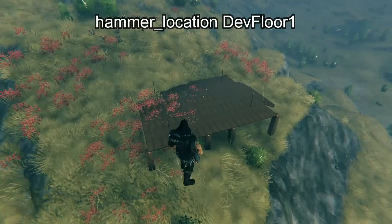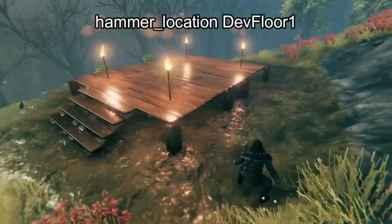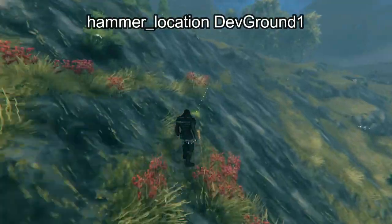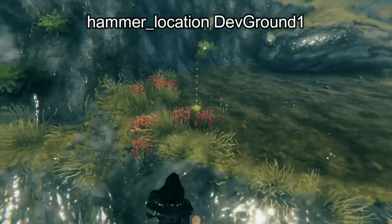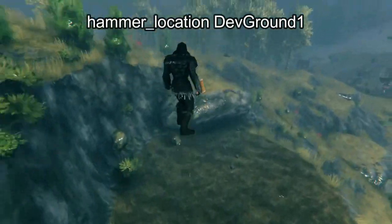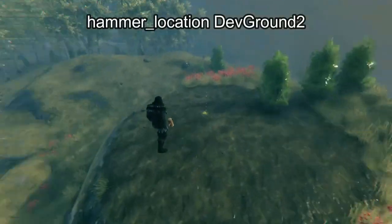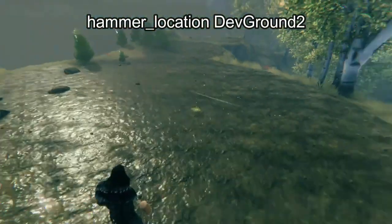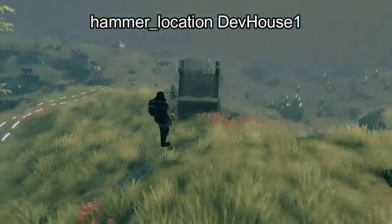Here we have something called Dev Floor, which looks like it's basically just a little platform that levels itself and has torches. And here we have something called Dev Ground, which looks like all it does is just flatten an area. Here we have Dev Ground 2, which is the same thing except a much bigger area.